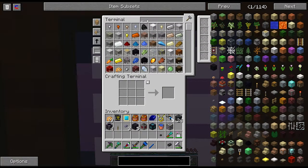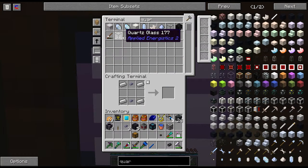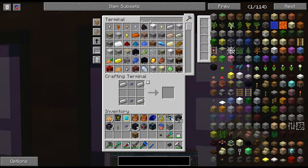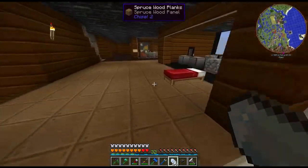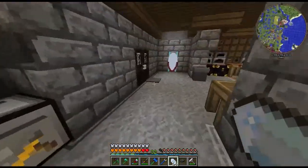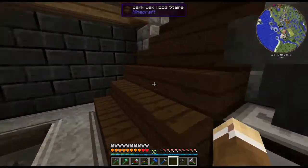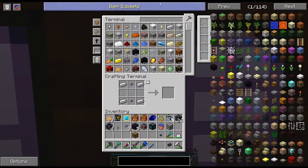We also need a chest and one more crystal growth accelerator. I'm surprised I don't have any quartz glass on hand. I also don't have any quartz dust — let me run down here and get these guys chopped up. I can use the fused quartz from Ender IO to do this.